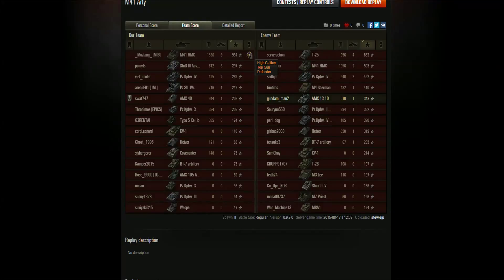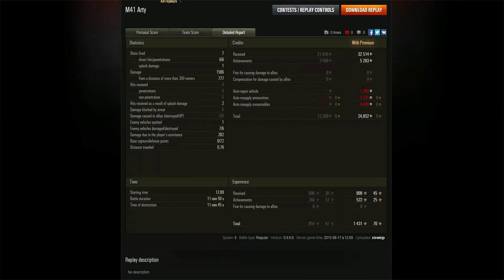Nobody else on her side really stood up — the best teammates got around 600-700 damage while the PZ SFL IVC got 700. On the enemy side two tanks got close to a thousand damage with a few 500s. It was obviously very close in the end. That's why she's got two marks of excellence on the bombshell tier 5 American artillery. On the final page, even though it was a loss, a healthy profit of nearly 25,000 credits — seven shots fired, only one missed, and every shot that landed got a kill.